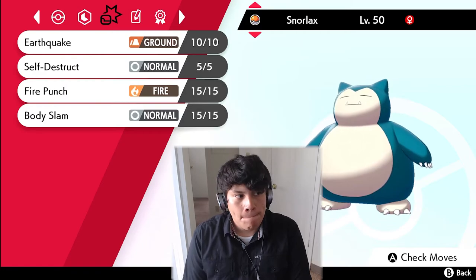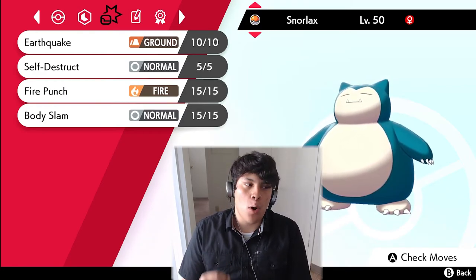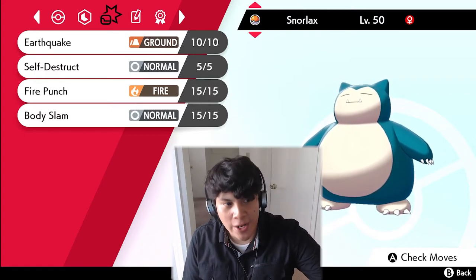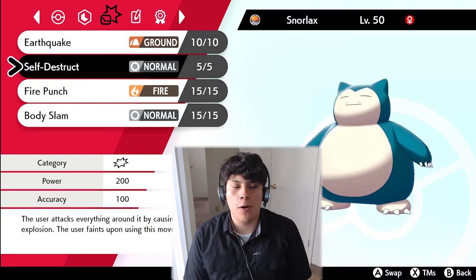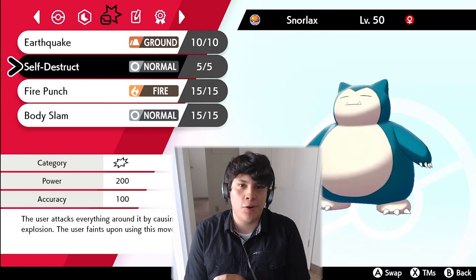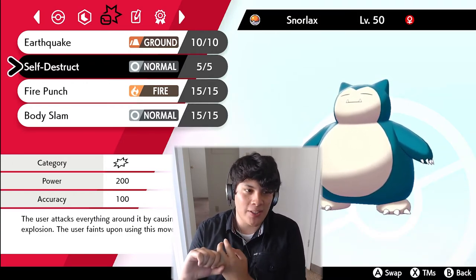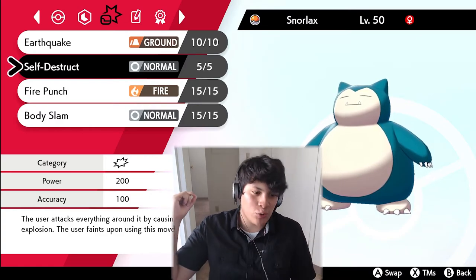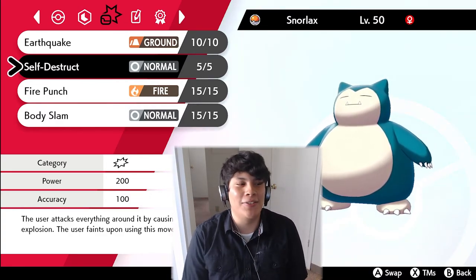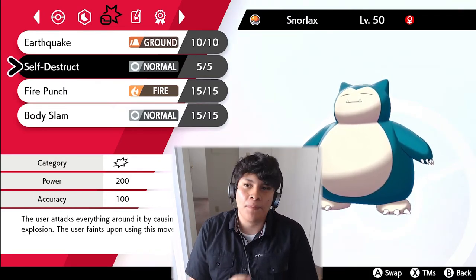We're going to be clicking Body Slam a lot for the chance to paralyze the opponent, but the move I'm most excited about is Self-Destruct — 200 base power with Adamant nature and max Attack. When Snorlax is ready to go down, I'm just going to click Self-Destruct and take something out for free. I'm so excited to use that.